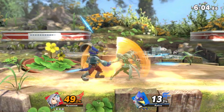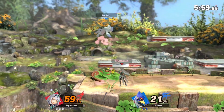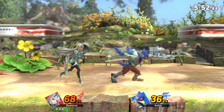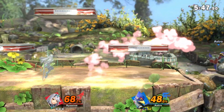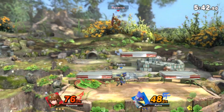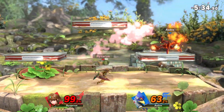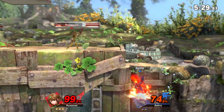Pyra is quite slow with a really bad recovery, but hits like a freight train. Mythra on the other hand doesn't pack as much punch, but is incredibly quick and amazing at getting the damage in. That kind of leads to a playstyle where you'll play Mythra to get the damage in and then switch to Pyra when you're trying to get the final kill. There's obviously no other character that you can switch between now in these games like Sheik and Zelda used to be, now that they're their own separate characters of course.